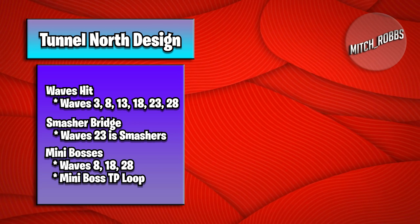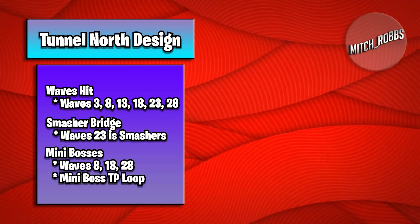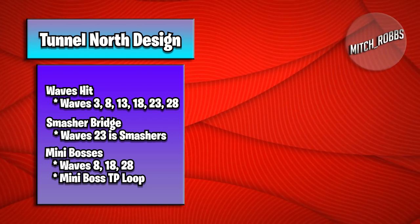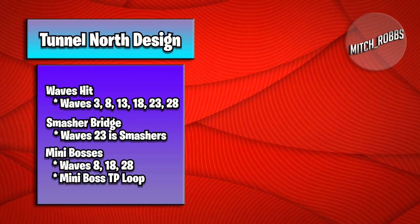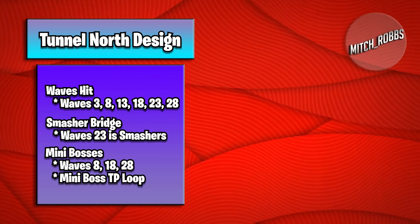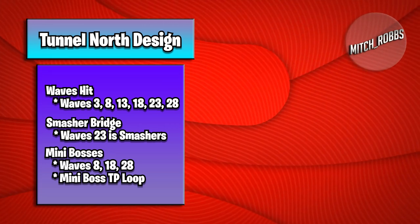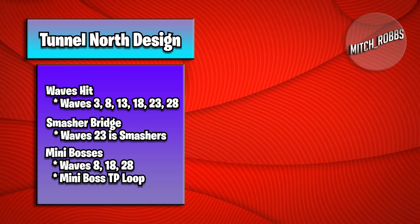Tunnel North can get hit on waves 3, 8, 13, 18, 23, and 28. The notable wave on that is the smasher wave on wave 23, which can ruin a lot of people's builds. But there's no secret to this one — it's just a straight-up damage tunnel where we bring them down the riverside instead of the tunnel side.